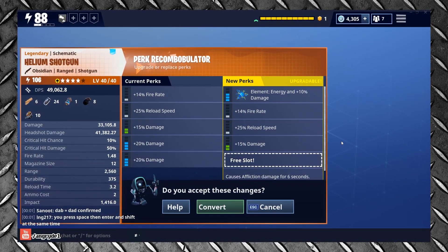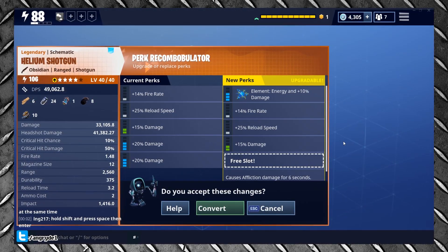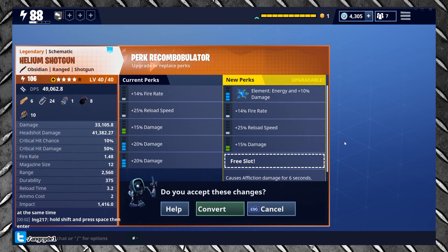The good news though: all new weapons acquired will follow the new set of rules. As such, they won't need converting, and you won't see any perk rolls disappear.